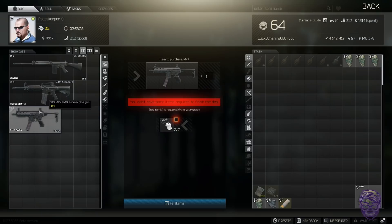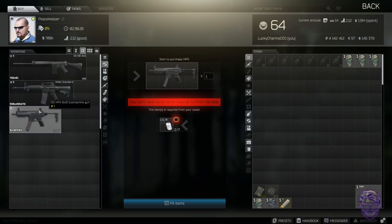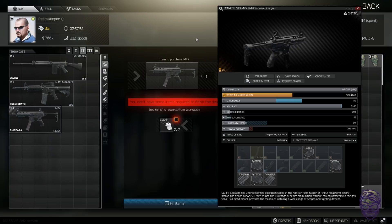Peacekeeper level two: an NPX for seven level-eight dog tags. You about break even on this — level-eight dog tags are around 4k each, so seven of them is roughly 28k, which is cheaper than buying an NPX outright. So if you want to save your dog tags early game, trading is better than selling — at least until you start hitting level-20 or level-30 dog tags, which are definitely worth selling.